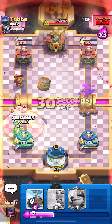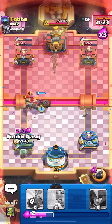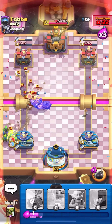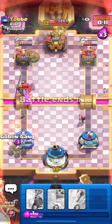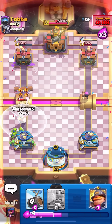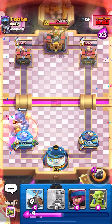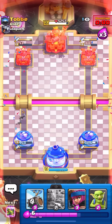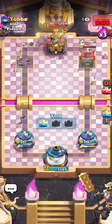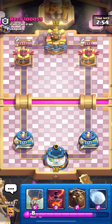This guy literally doesn't know you can place Miner anywhere else — so funny. I'll go Mighty Miner on the evo knight, goblin gang to predict the Miner. Nice. Firecracker in the middle for the bats, goblins in the middle. I'll barrel, gang behind my tower, arrows on the same exact Miner spot. Let's go — I'll take the win. The fact that I can beat this deck proves it'll be really annoying next season. Mortar is one of the worst matchups, although this guy didn't play that well.